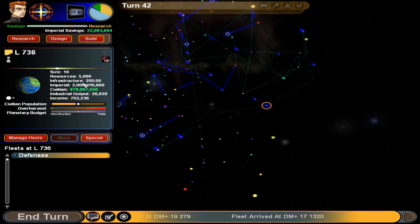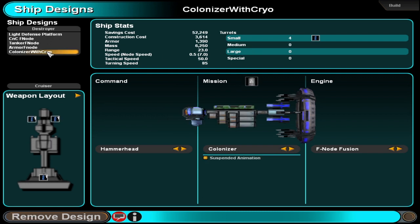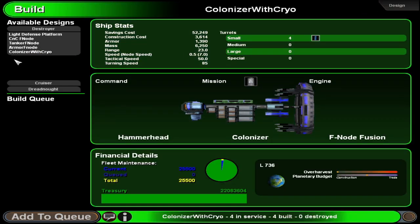Let's manage fleets — that's not quite what I meant to do, but while we're here let's get more colonizer ships. Let's see what we have. I think we only have the ones with the cruisers. The best we have is F-node fusion — range 18 light years, 23 light years. F-node fusion, yeah, okay, that's already good enough.